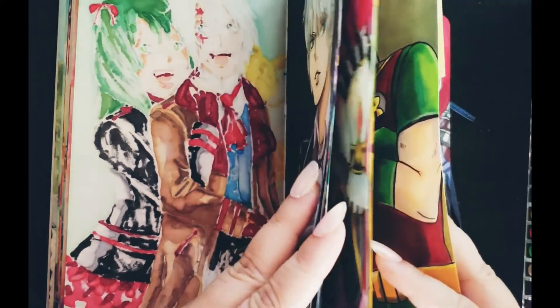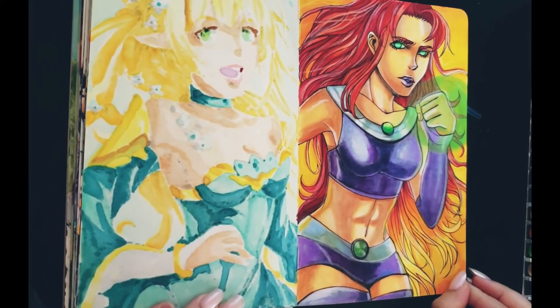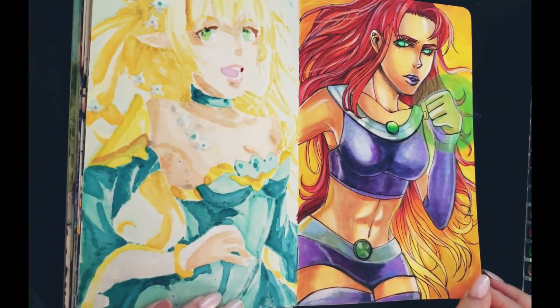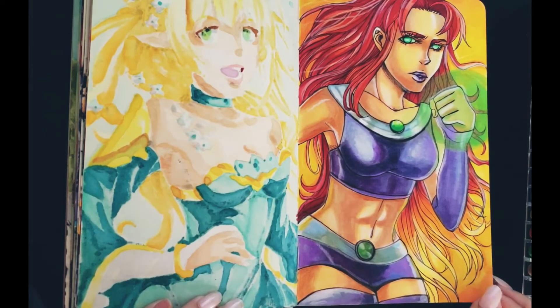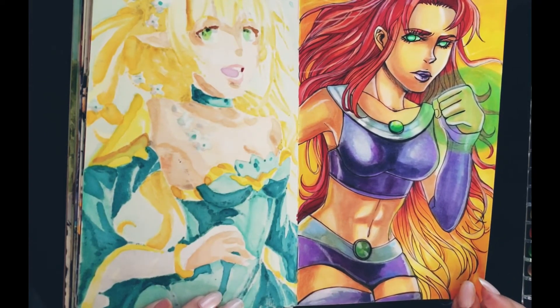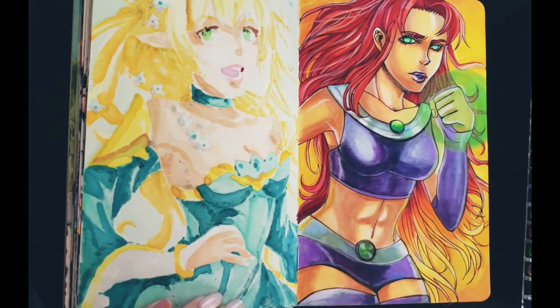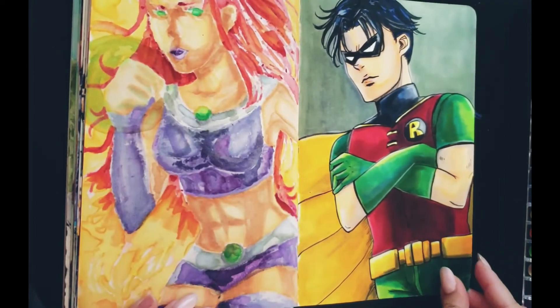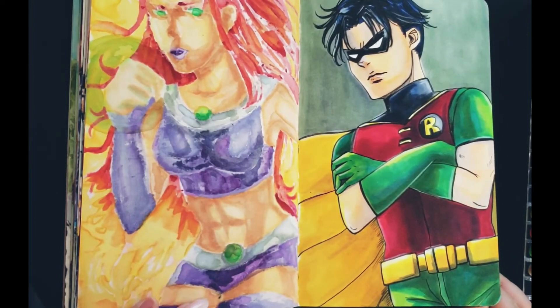So the next one is Starfire from Teen Titans. If you don't know what Teen Titans is, it's a superhero show. Starfire is one of my favorite characters, that's why I drew her in anime style. Next is Robin — everybody knows Robin. I drew Robin in anime style too, and this is my take of him.